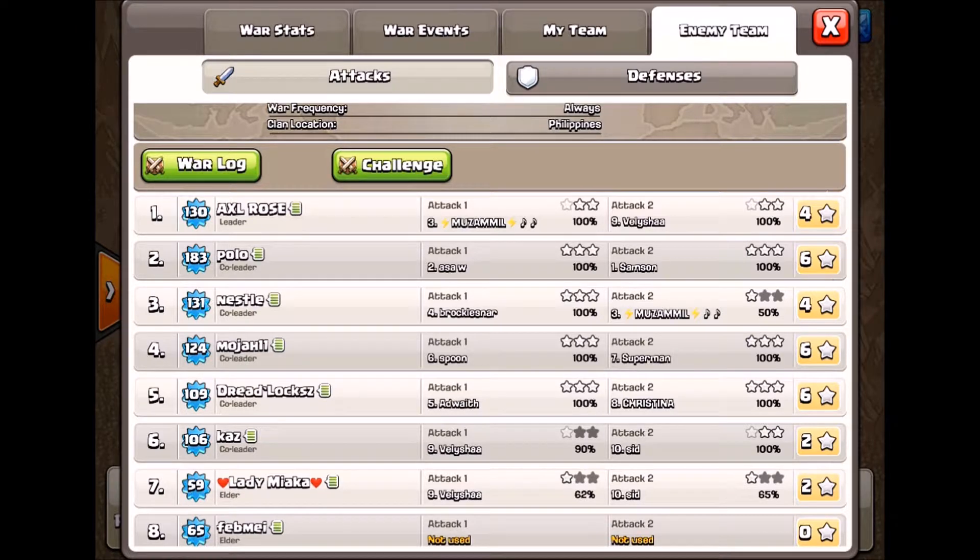Their number one, a solid town hall 11, three-starred a town hall 10 and a town hall 8. So that's the way to do an engineered base — I've shown you the wrong way and the right way.